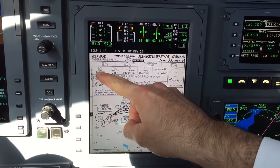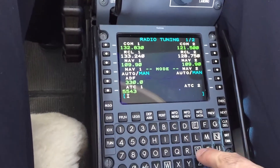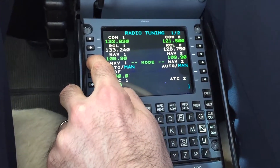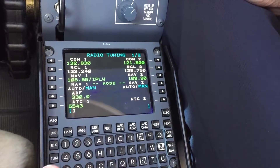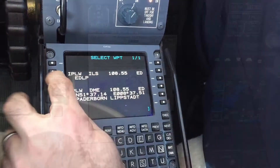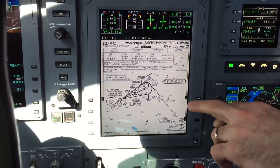It's IPLW on the page of the FMS 3000. We enter IPLW into the NAV section of the tuning page. We also have to put IPLW on the NAV2 — the same thing which we need as an NDB at this approach.